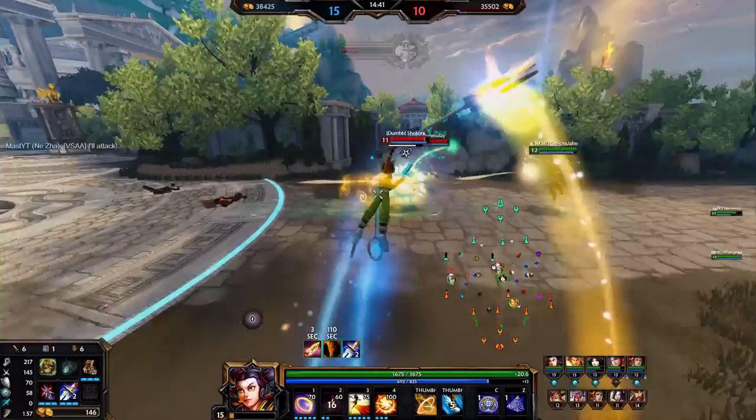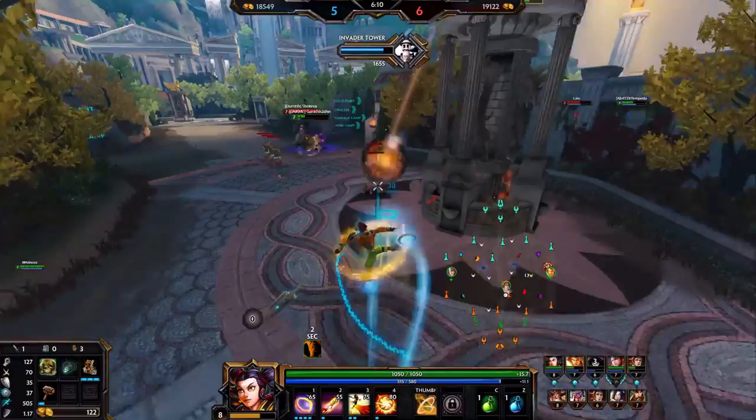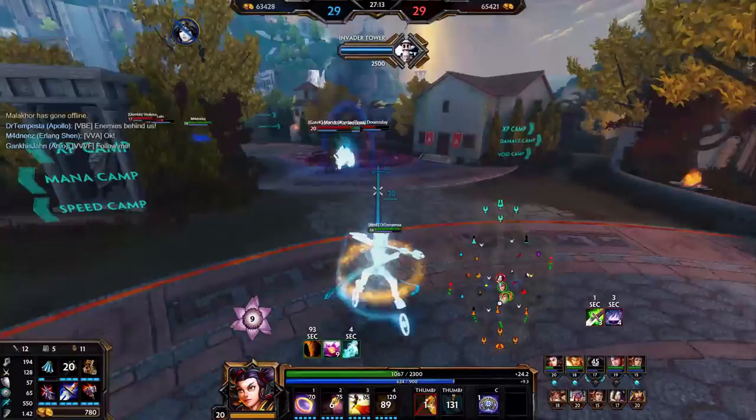When fighting enemies, look to use your 1 when multiple enemies are near each other and spread from the minion wave. If that's not possible, look for just a few creeps to bounce off of, such as a jungle camp or the archers on a minion wave. If you can't do that, you can bounce your 1 through the wave, but it won't do much.